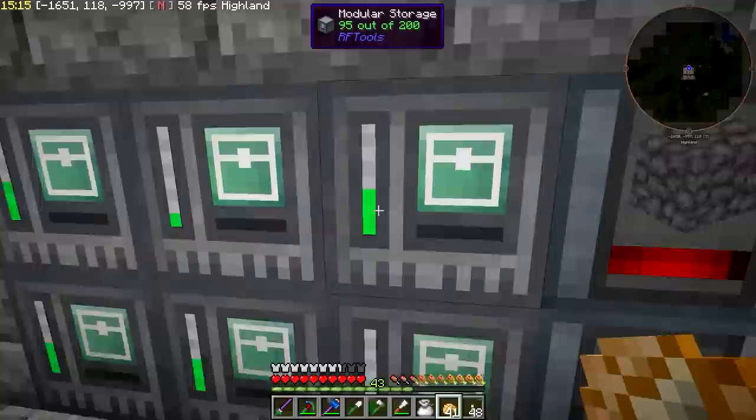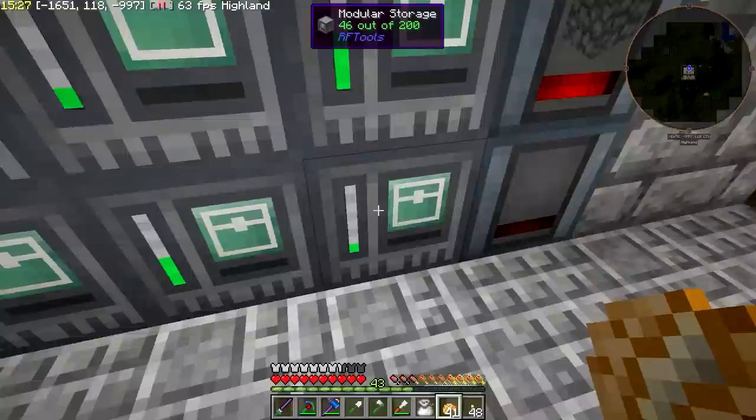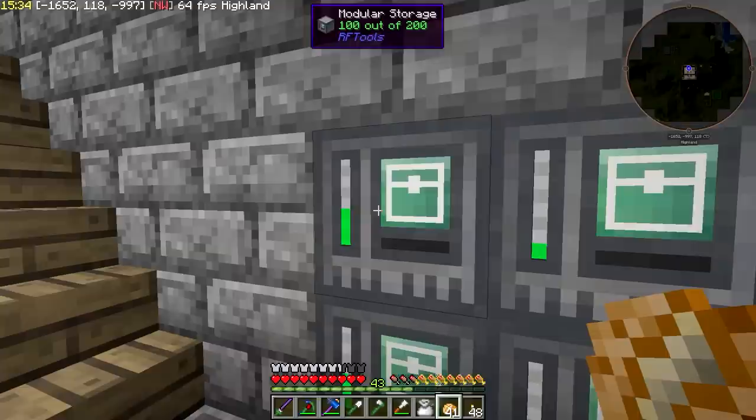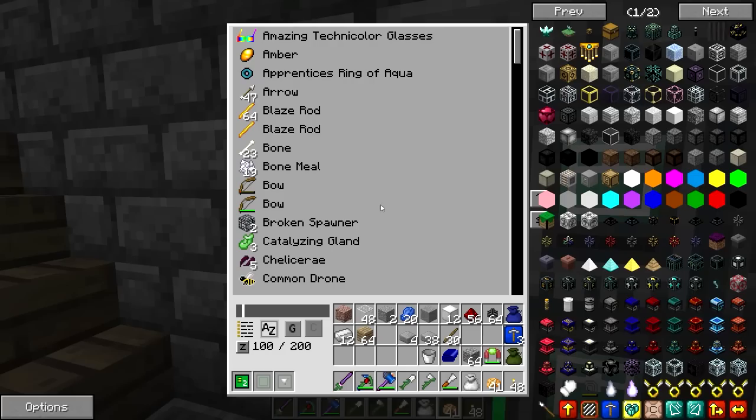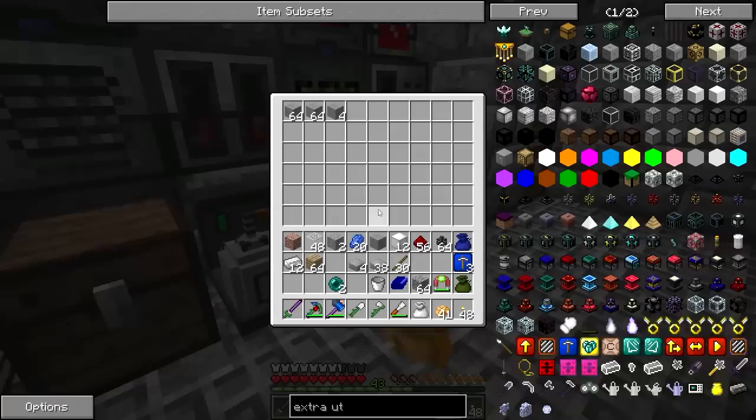Do I have any chests in here? Not a single chest — you're kidding me. Let me just grab some oak planks. I do need my enderpearl. I've got some smooth stones smelting up in here, by the way. Probably should make the chest first, right? Just a thought.